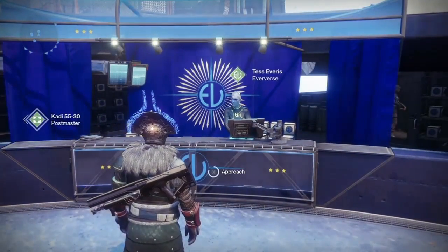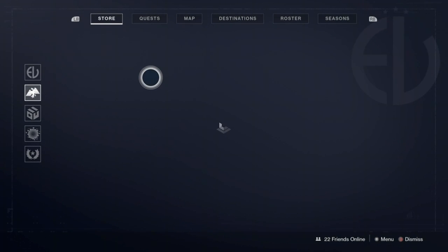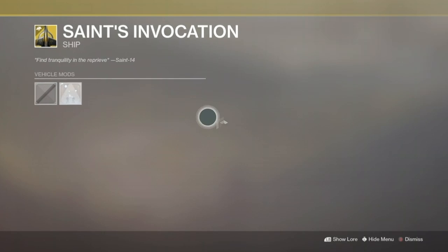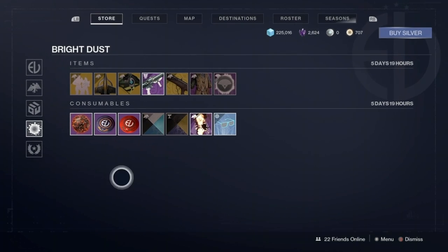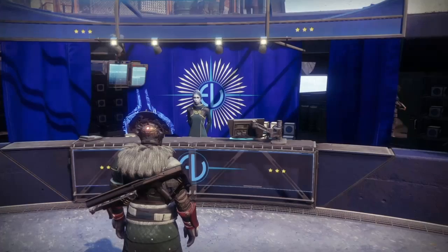Next is Tess Everis, right next to the Postmaster. She lets you go to the store and pick up shaders, emotes, and other cosmetics. You need Bright Dust, which you gain through playing the game and picking up bounties. You can unlock things like ornaments, shaders, ships, and you can also buy Bright Dust if you'd like.